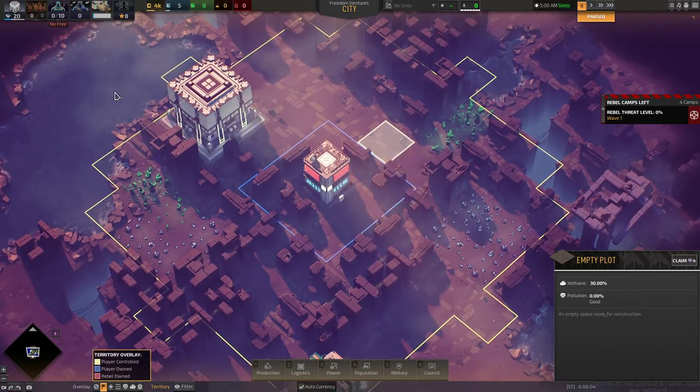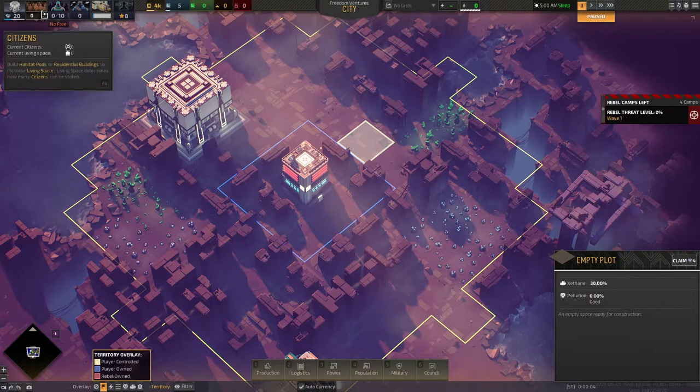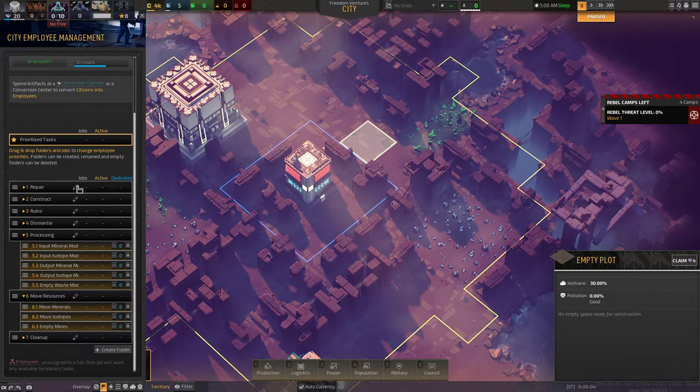Starting top left: influence is mainly used for expanding your territory or expanding your population, which we'll get into later. Civilians — I'll get into once we get to residential. Civilians are what you use to get income money. Your main workforce is going to be your employees. If you click on this, you can go to your resource management or personnel management — HR manager — and you can prioritize which jobs you want to do.